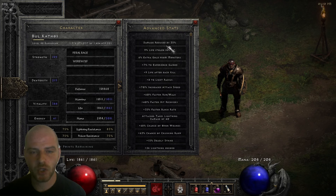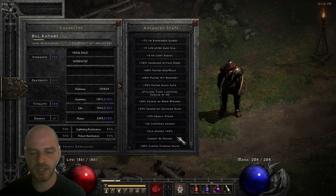Here things are getting much prettier: we've got 35% damage reduction, 9% life stolen per hit, 7% experience gained, life after each kill, 8 to light radius, 70% increased attack speed, 60% increased run/walk, 40% faster hit recovery, 35% faster block rate, attackers take damage of 40%, 68% chance of open wounds, 63% chance of crushing blow, 15% chance of deadly strike, 26% lightning absorb, 40% cold absorb, cannot be frozen, and minus 20% slower stamina drain.